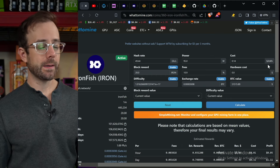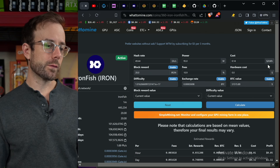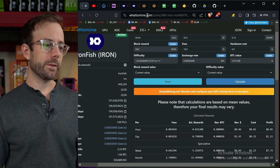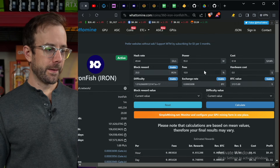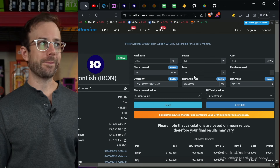I have the hash rate this can do and the power it's using. The external fan used to cool it adds probably about 20 watts to the overall power, which is still really good. I have just an average electric rate in here. The one thing I want to call out is the fees — the fee to mine on this FPGA on Iron Fish using Team Red Miner is 10%.